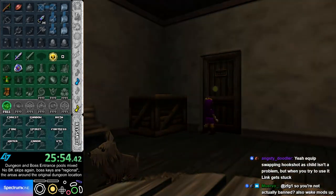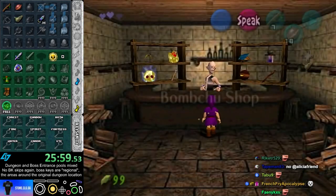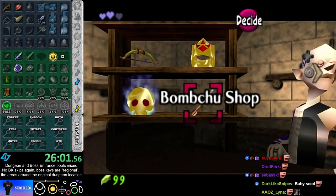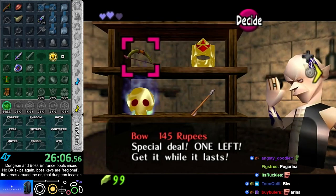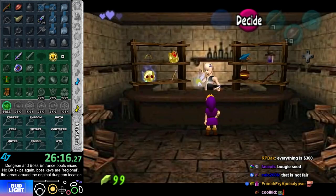Ocarina! Very nice. Strength 340, Bow 145. Okay.